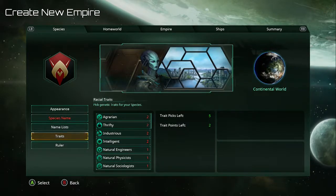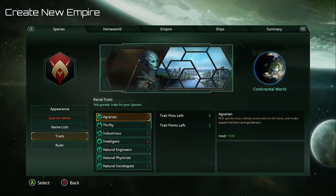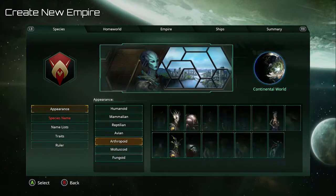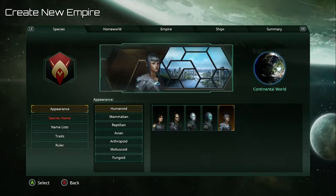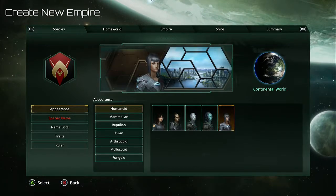Traits — you have traits you can choose, pick genetic traits for your species. I'm just going to fool around here. Let's go Humanoid and choose Vulcans — I'm just going to go with Vulcans because that's what I like. We're gonna stick with that.